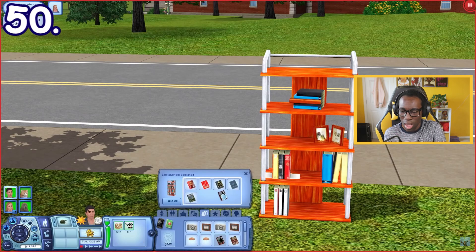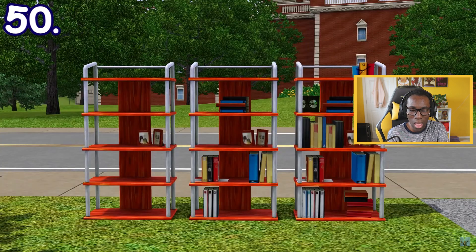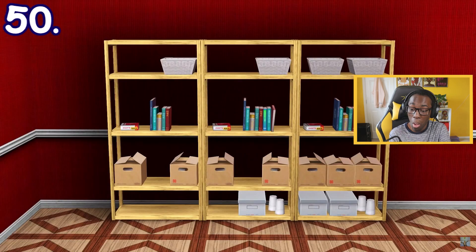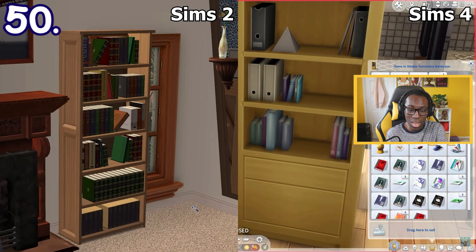Bookcases have three states in Sims 3: barely filled, partially filled, and fully filled. These states are based on the number of books in the bookcase and it applies to every bookcase in the game. Bookcases don't change at all in Sims 2 and Sims 4.